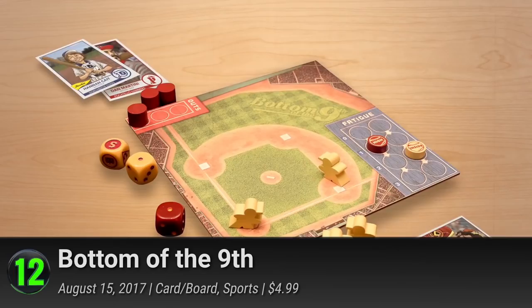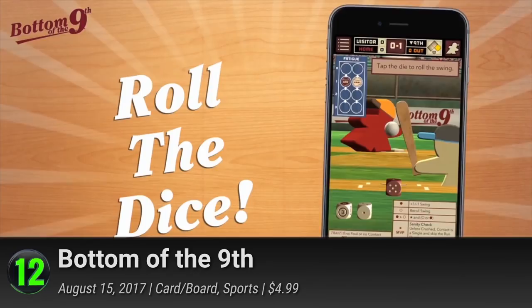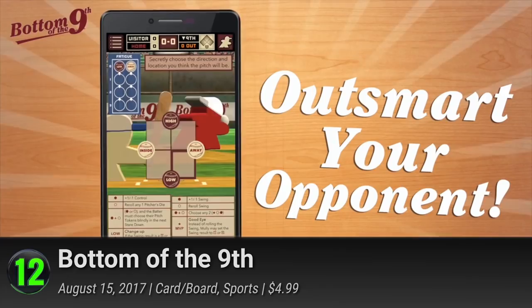Number 12: Bottom of the 9th. As if baseball wasn't hard enough already, here's a digitized version of the popular card game. It fuses the joys of baseball with the competitive nuances of modern board games. It's a sweet and unexpected twist on the traditional. Unlike the skill-only gameplay of most baseball games, Bottom of the 9th mixes in some dice to spice up the action with randomized encounters.